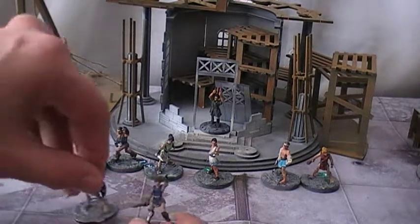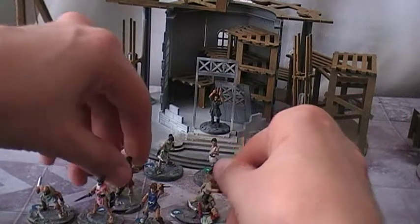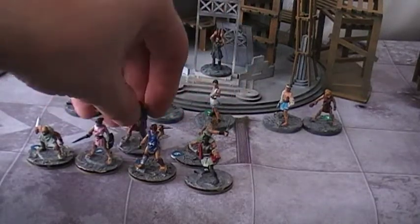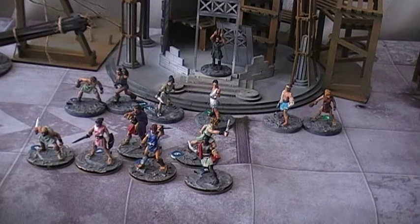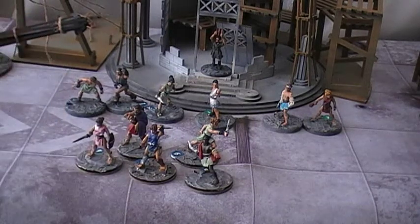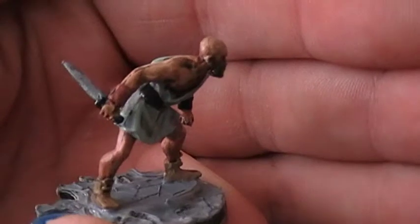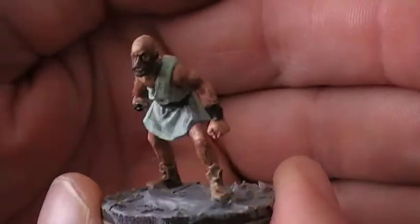So here we go - all six characters in shot. Five of these are from blisters and one is a special character you buy singly. This first guy - I think the body is the same one as the stone-thrower from the starter set, but he's got a different head and different weapon. I positioned the weapon facing backwards to make him look more menacing and I think it came out pretty cool.